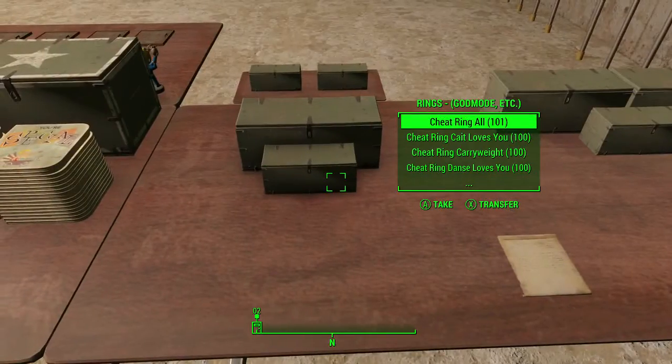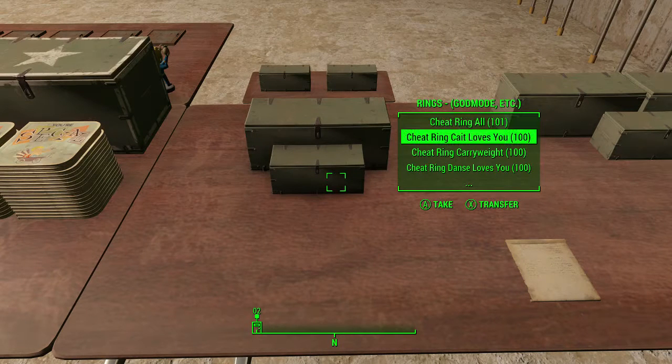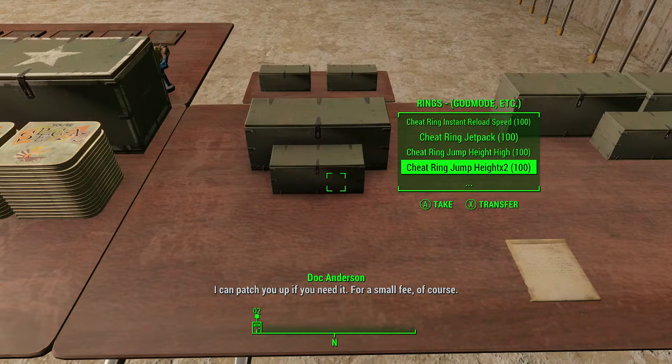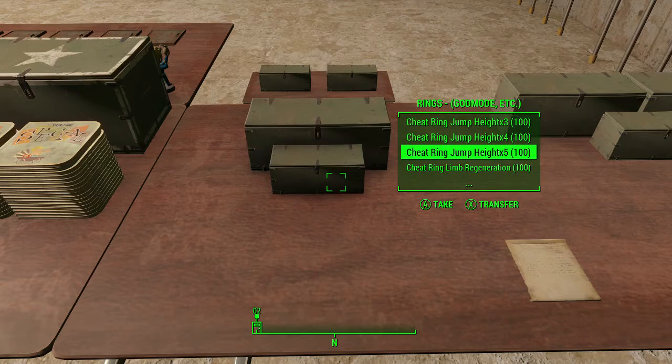Alright, what do we got in this little box? Cheat ring — all. Cheat ring cats love you — I was about to say why the hell would you want a ring that makes cats love you. Fire shield, god mode. Cheat ring jetpack 100 — I guess it has 100 cheat rings, I'm assuming that's what that is.